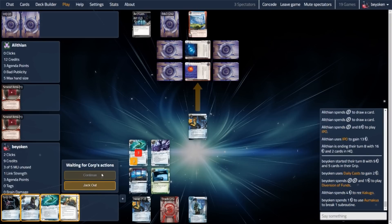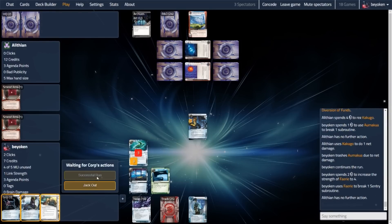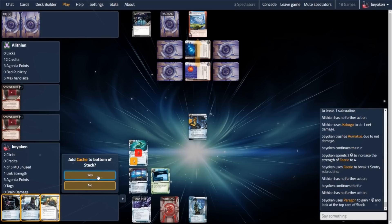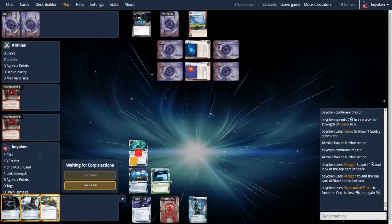My opponent ends the round with a Kakugo, except that they don't, because Kakugo is only 1 strength — Omokua breaks that, and Cortex Lock is easily broken with my Fairy. So we get the siphon off. This is huge, because this puts my opponent down to 7 credits. Now they're still really rich — after 1 diversion of funds and all the 419 triggers denied, they're still on 7 credits, which is amazing. But this means that R&D is now ripe for the picking.